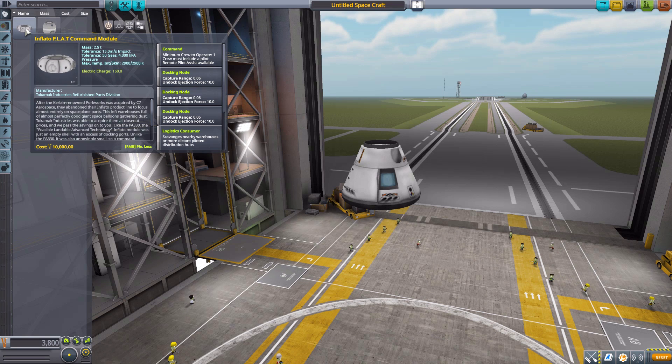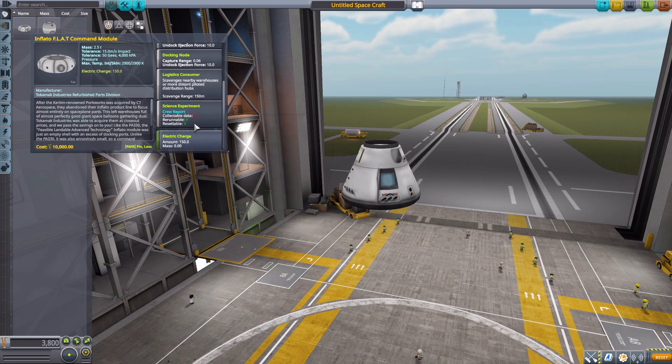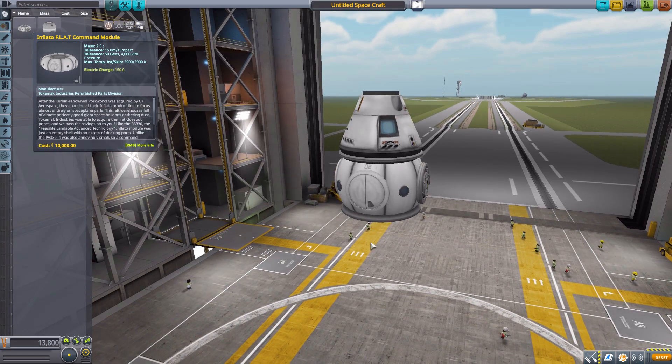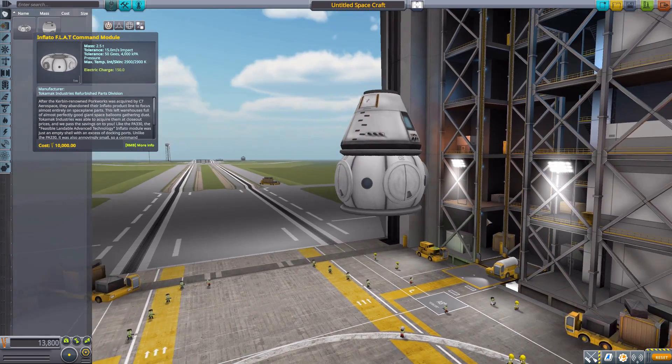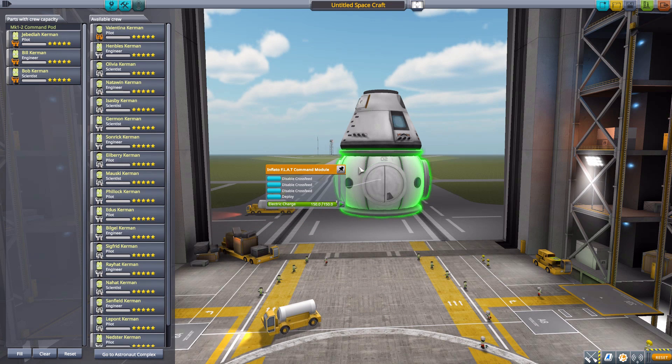Our first part is the Inflato Flat Command Module, which is an inflatable command pod. It requires at least one crew member to operate but can hold up to four. It comes equipped with three different docking nodes, a crew report, and 150 electric charge. In its deflated state it fits the 2.5 meter size variety.